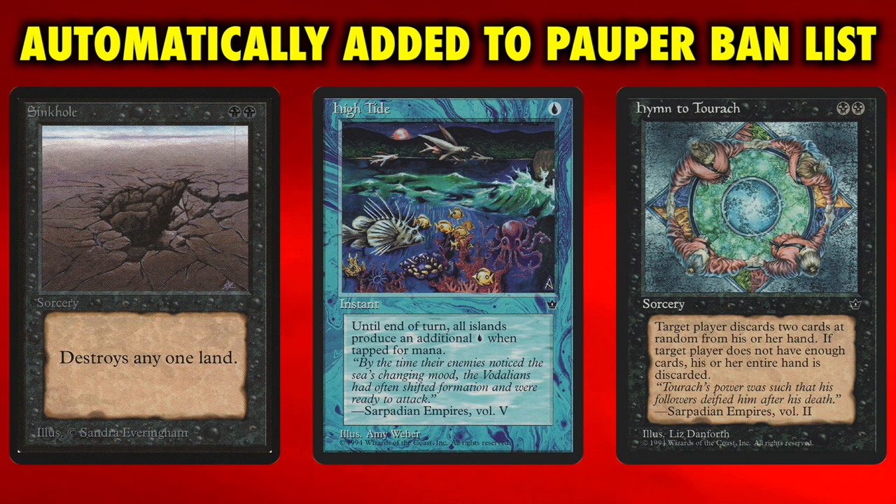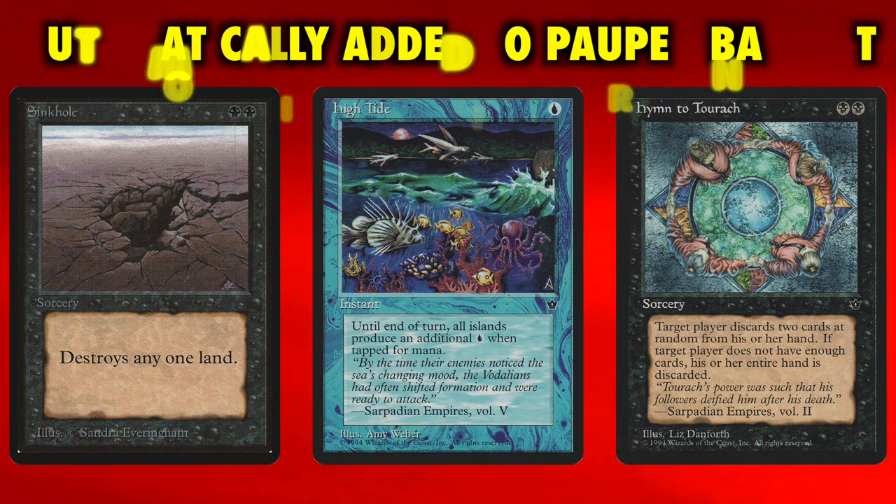The reasons for Sinkhole's preemptive banning should be clear — a mere 2 black mana to destroy target land would push Pauper land destruction and mono black control lists beyond acceptable power limits. Hymn to Tourak is much the same thing; originally a common in Fallen Empires, it was never available on Magic Online at common level, and its preemptive banning prevents mono black control from spiraling out of control, as two-card discard for 2 black is just too good. High Tide is the one I'm most glad got the preemptive ban hammer — an instant for a single blue that makes tapping islands produce an additional blue, it powers Legacy decks and would usher in overpowered combo decks in Pauper.